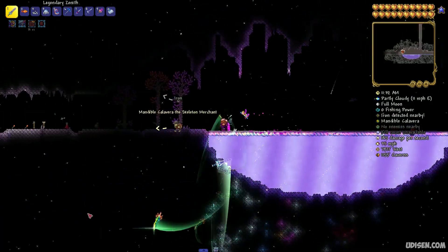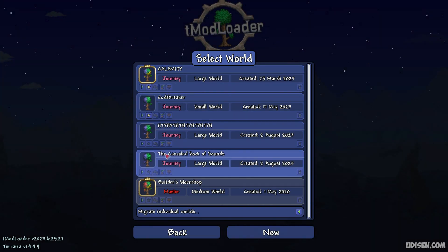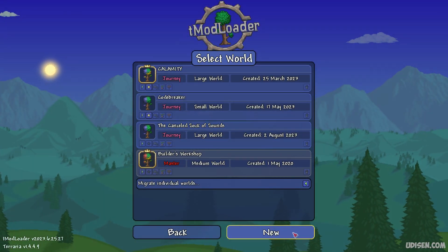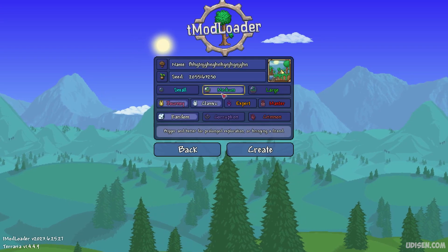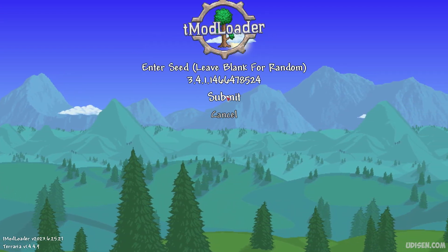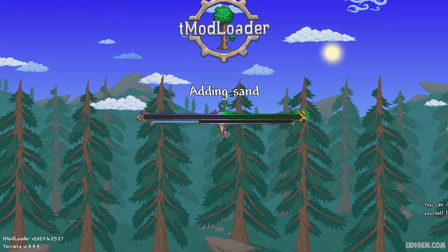Let's get started. Step number one: copy the seed which you can find in the description section below — press the expand button to see the entire description. Create any world with any world name, paste the seed numbers, submit. Choose large, corruption, and any game difficulty.